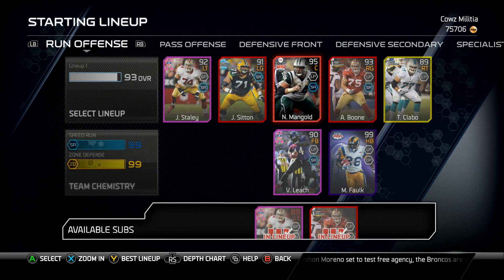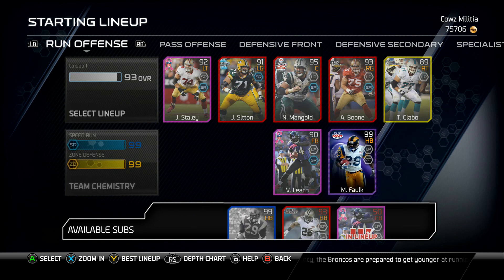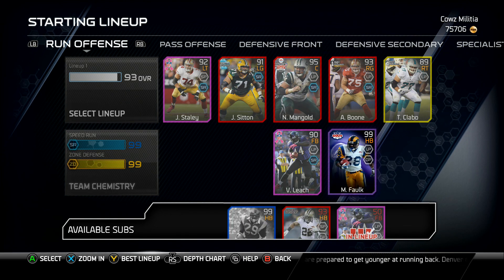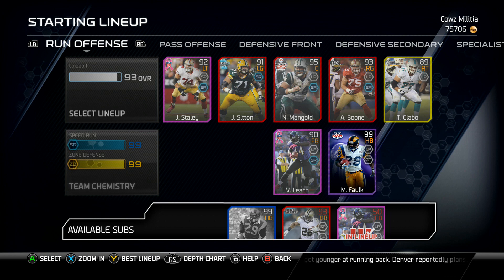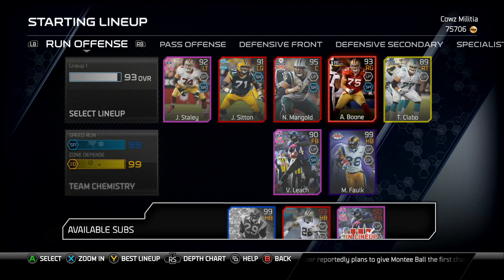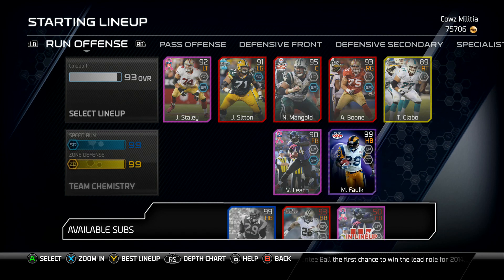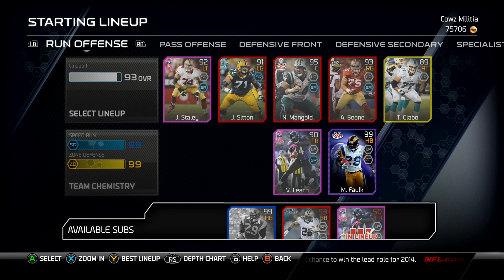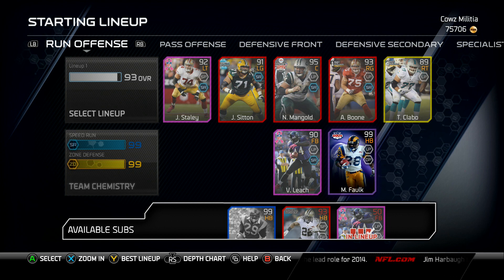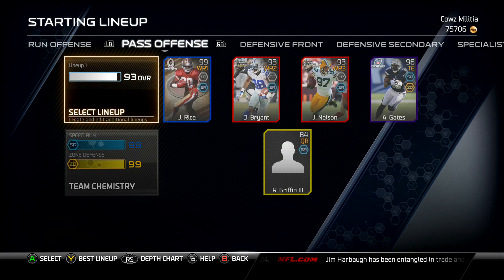For some reason on next gen he does not truck anybody. I've only trucked about four people since I used him. It almost seems like EA made it where certain cards that were like cheat codes on 360 got dialed back a little for next gen. Dickerson just isn't the same running back — thinking about selling him since he goes for like 50k now.